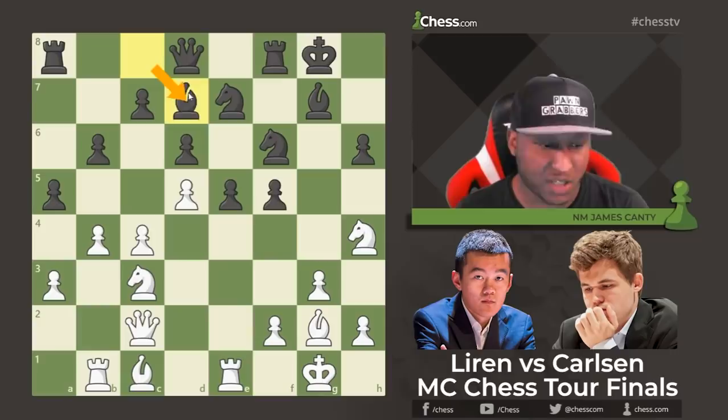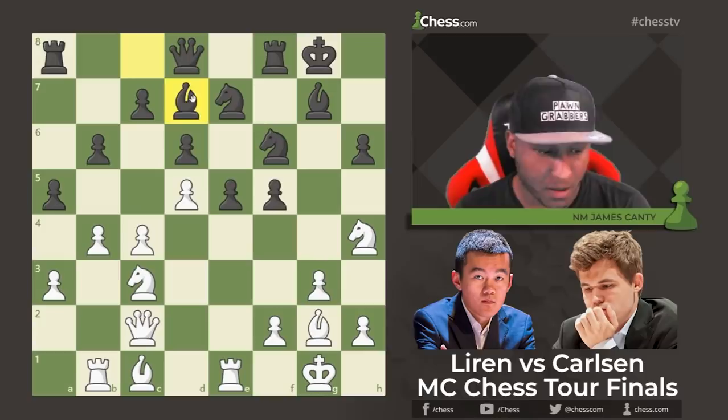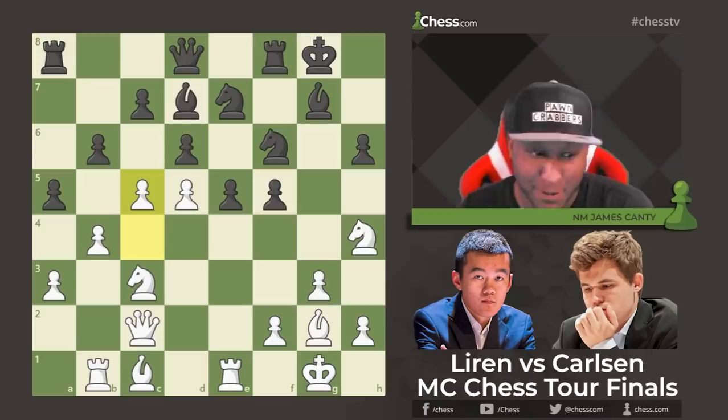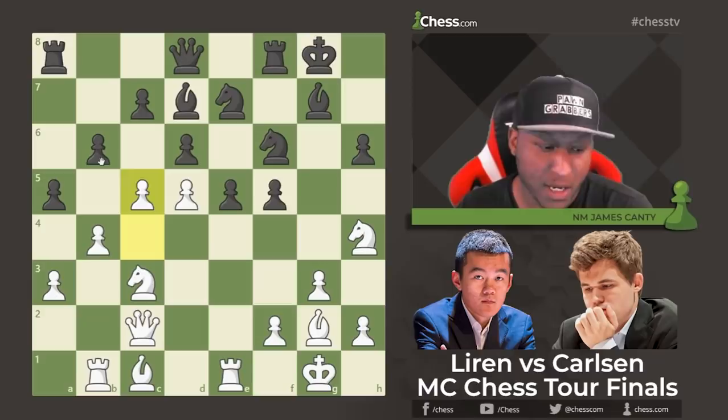Bishop d7 — developing the last piece, getting off the back rank, as Black is cramped. Many King's Indian positions are cramped and if you stay cramped you'll be in trouble. Then c5 — one of those pushes that when it happens, Black could be in a little bit of trouble. c5 is very strong; it busts open the queenside and even when the pawn gets doubled it creates serious problems, pushing past the fourth rank into Black's territory.